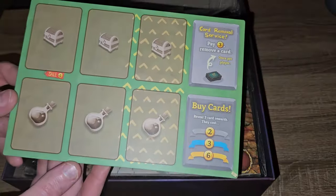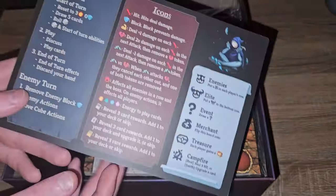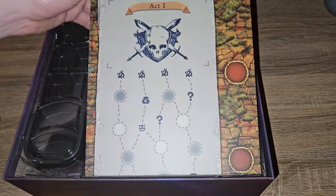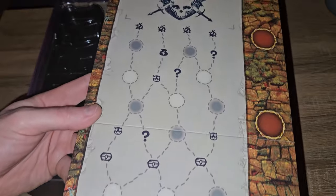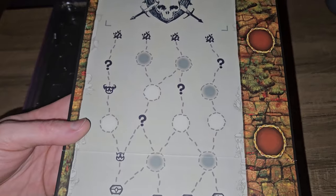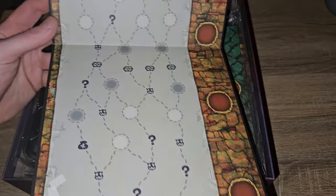Here's the shop - standard card removal service, you can buy cards and potions as well. There's a nice little reminder on the back. And here's the board - the act one board. It looks like some events are fixed and some events are going to be randomly determined. Act one is on the back as well - just alternative boards, maybe for harder difficulty or more players.